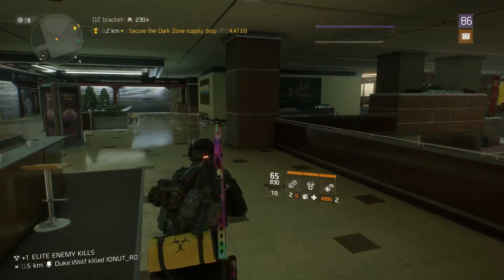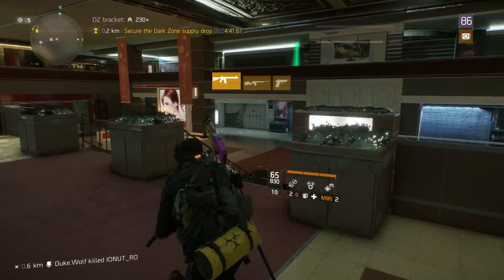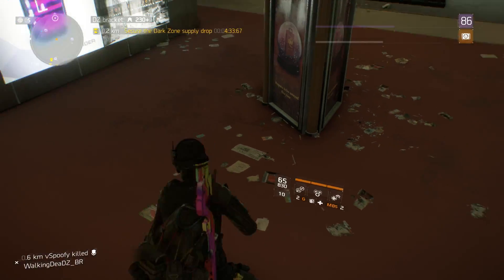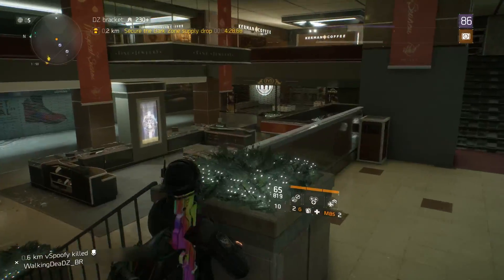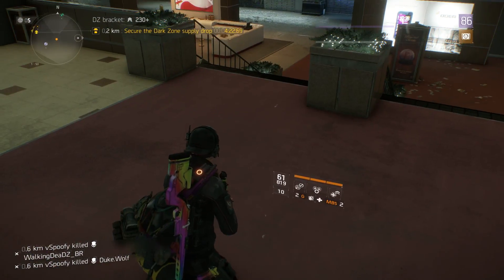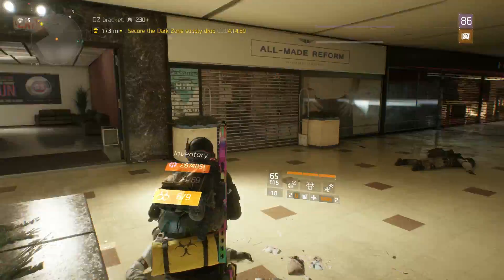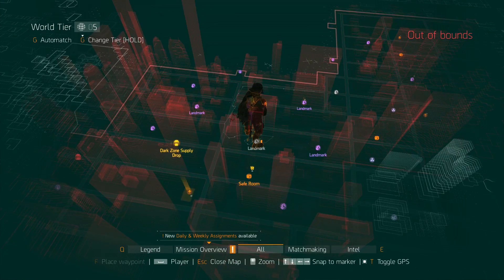Just look at how perfect this entire building would be for 4v4 round-based PvP. They could even, if they wanted to go crazy with it, put power weapons down on the map — maybe a skill pickup in the middle that equips you with Pulse, or up here a Healing Station. If they wanted to add skills, they could just put them in the middle of the map as power-ups for people to pick up.